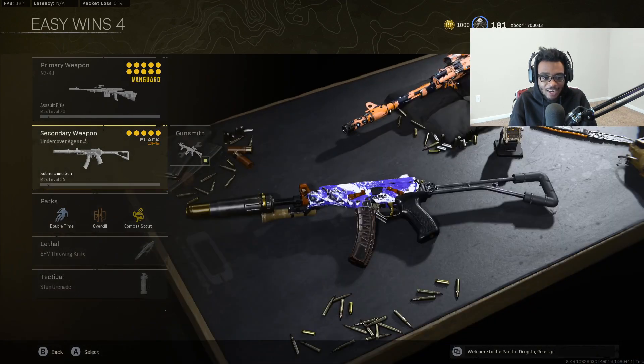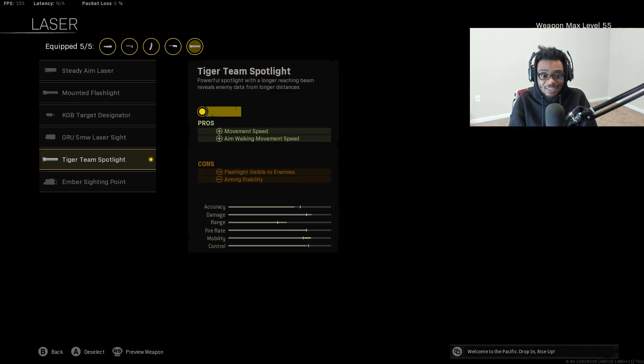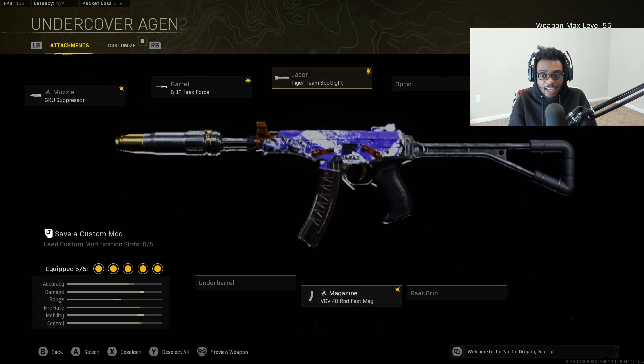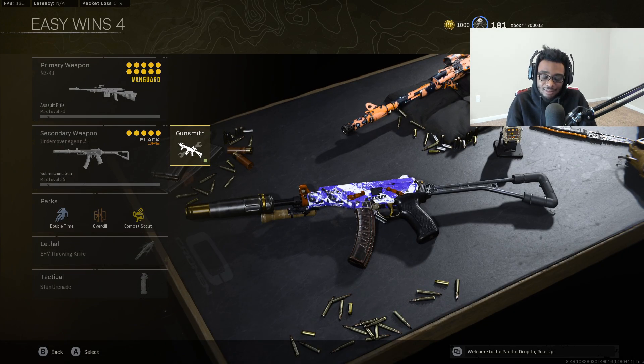For the secondary on this build I had to go ahead and throw on the OTS9, because it's just too nasty not to include. I have on the Groove suppressor, the 8.1 inch Task Force barrel, the Tiger Team spotlight, the VVD 40 round fast mag, and the KGB skeletal stock. Overall a very solid SMG. If they do anything to the MP40, this is going to be the meta SMG again — it's too consistent, and it's just too good in Warzone. They probably should patch it again, but we'll see.